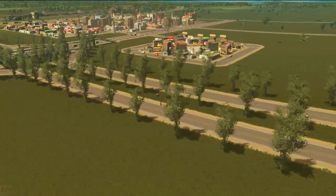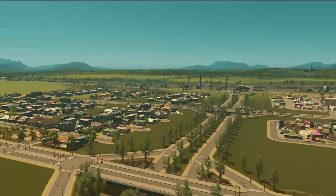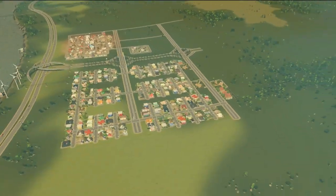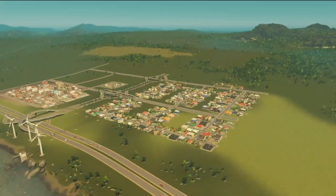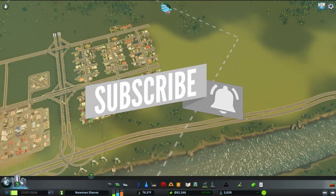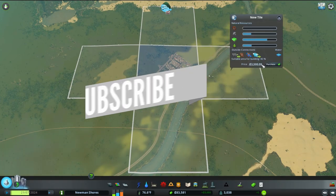So one episode down, number two we're kicking off here. We're going to work on the farming industry and expand the city a little bit. We're going to catch up on some detail work that we should have done in episode 1. I want to keep things detailed to the level we're going to do in this vanilla series as we go.